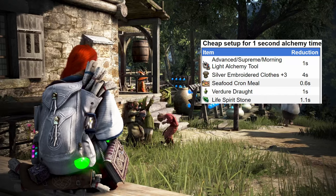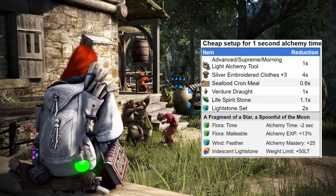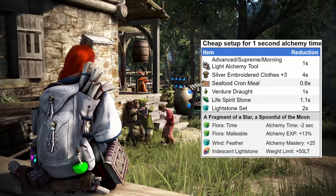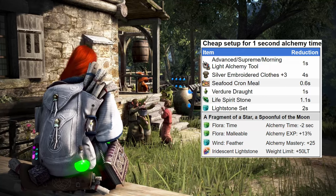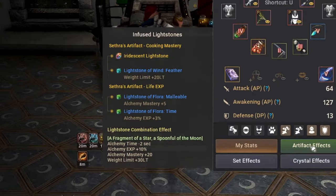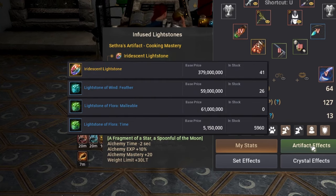There's one go-to light stone set for alchemy called Fragment of a Star, a Spoonful of the Moon. This light stone set gives alchemy time reduction of minus 2 seconds, a bit of alchemy exp, mastery, and weight. For the set we're gonna need four light stones: Iridescent, Feather, Malleable, and Time. If you have light stone sets for other life skills, especially cooking, you will already have some of these. And if you don't, you can grab this off the market for pretty cheap — with current prices, this light stone set is not gonna cost you more than 500 million silver.